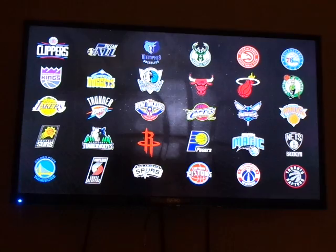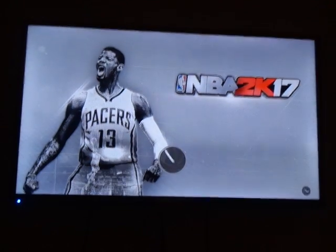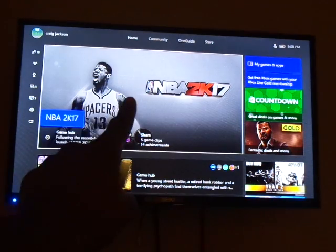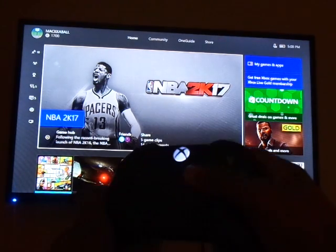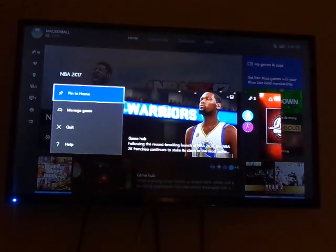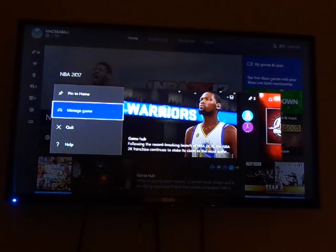So what you want to do if you're on this screen like I am — the first button you want to push is the middle button right here to go home. After you go home, you're going to see the little square where the home button is. Go there and press the button right there next to the start button. It's going to say 'manage games' — pin to home. Go to 'manage games' and click that.